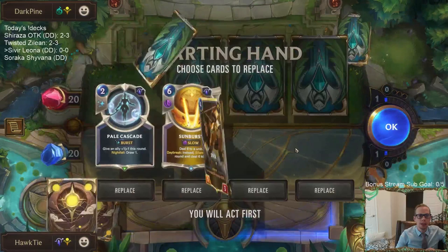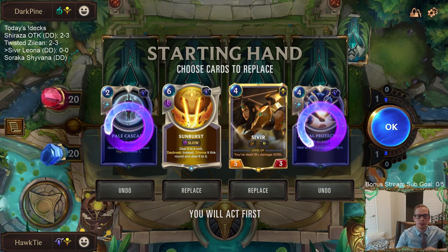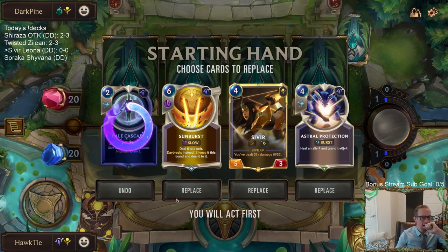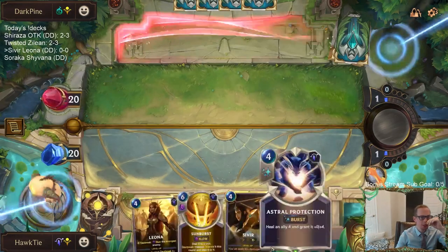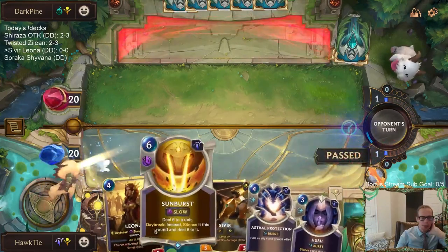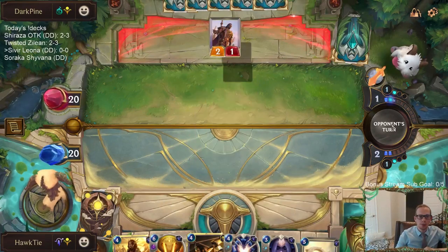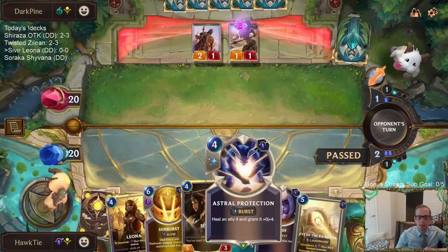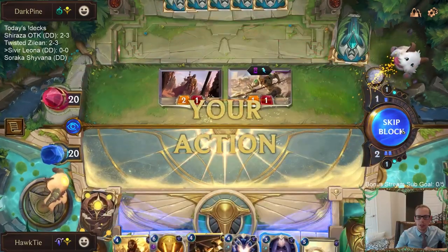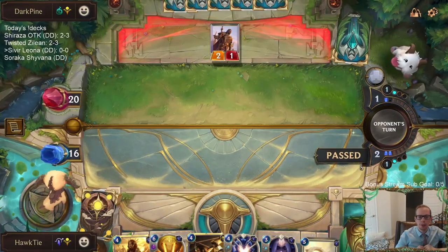I can see us doing okay. We're going to keep Sivir - Sunburst is great against both champions in this matchup, silences Nasus, and is great against Thresh. I kind of want to keep it. Actually I'm getting greedy - I really like Astral Protection alongside Sivir, but I'm getting greedy because I have nothing to do the first three rounds. Unfortunately we've drawn Leona and Hush so we haven't really drawn a unit that costs three or less, but we got one more shot.